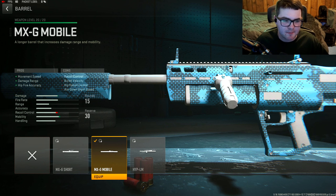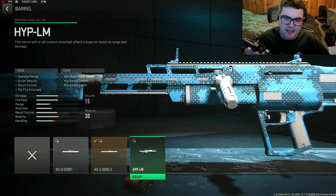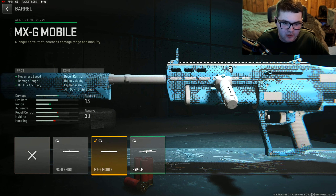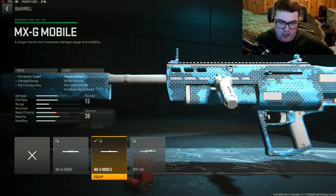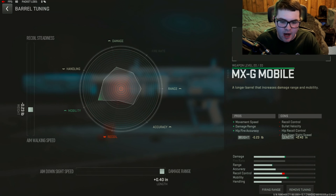For the barrel, there are two great options: the MXG Mobile and the Hype LM. The MXG Mobile gives movement speed, damage range, and hip fire accuracy with downsides to bullet velocity and ADS time. I tested both and the Hype LM feels a little sluggish, so the MXG Mobile is the perfect balance. Tune it for maxed out damage range and a little aim walking speed.